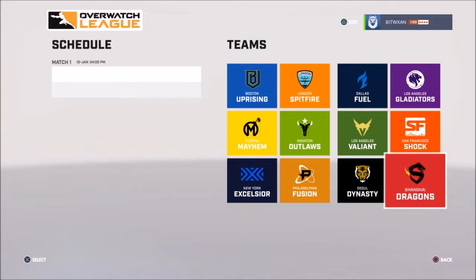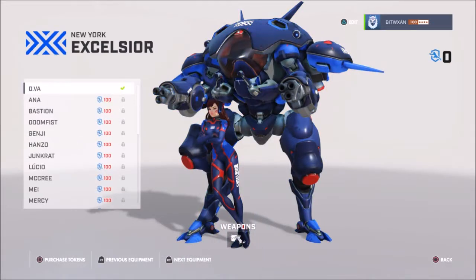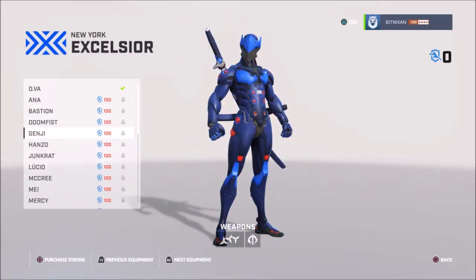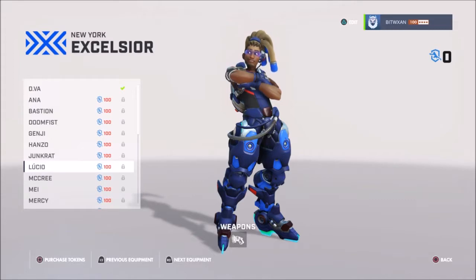It looks like they break down each skin color by the teams. I'm originally from New York so I'll go with this one. I've already purchased the Demon one. If you go in for your first time, they'll give you 100 free tokens and let you purchase one of these skins, and it looks like each skin costs about 100 tokens per character.